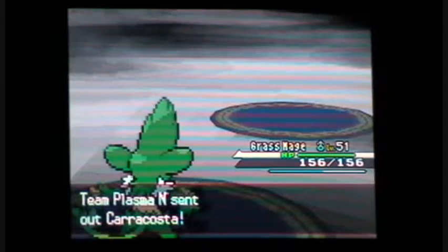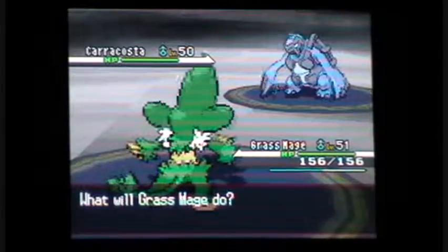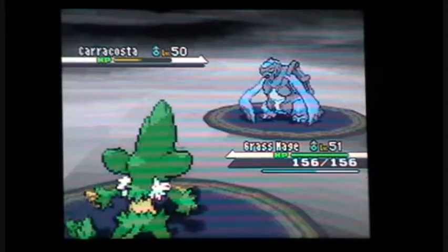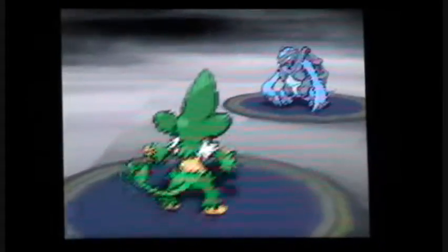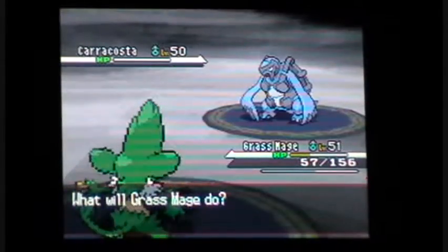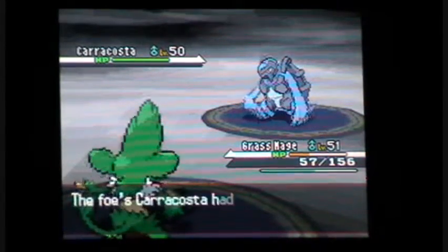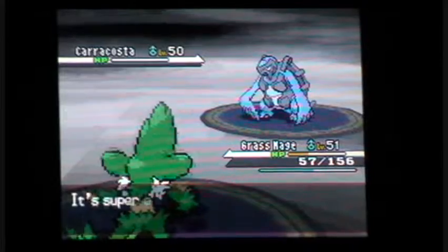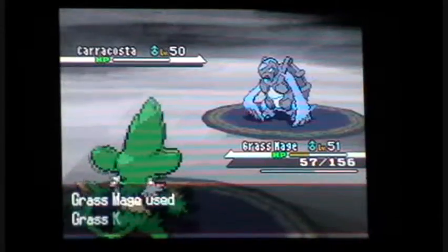A good Grass type move will kill it. However, mine's part Rock - cannot use Ground type. It's got Sturdy so it survives. Stone Edge - probably should not kill it... just kill it. However he will be healed. I wonder if he heals and then I attack. Let's do this - well then kill it. Does Earthquake work more than once? Earthquake works more than once. And you're dead.